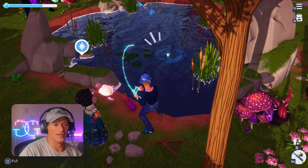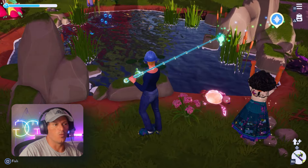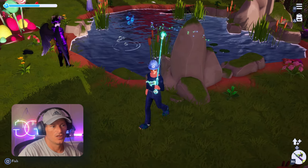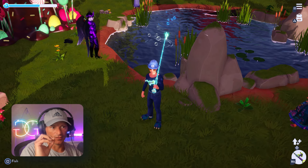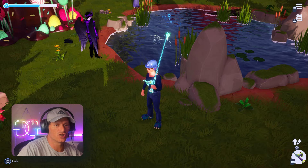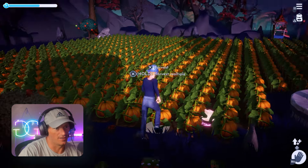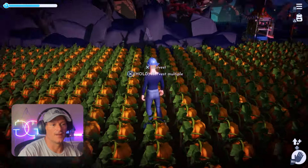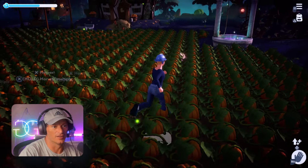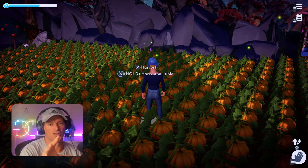In fishing areas there are white ripples, blue ripples, and gold ripples. The gold ripples are the more rare fish and they also sell for a much higher price, so always try to go for the gold.